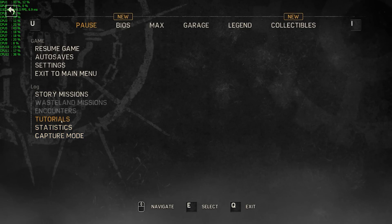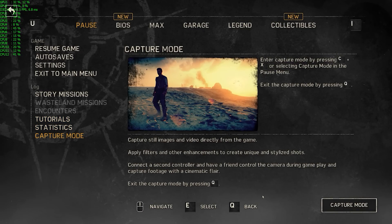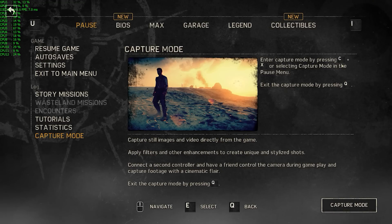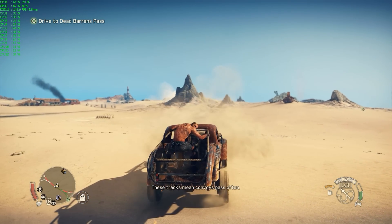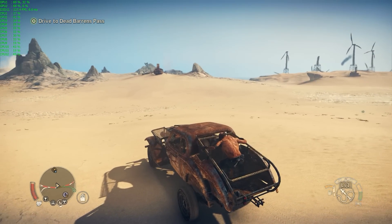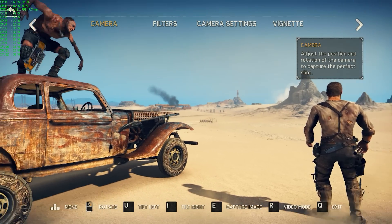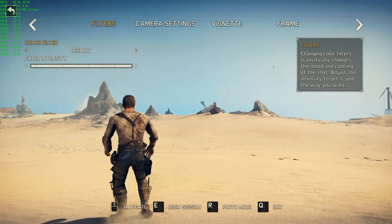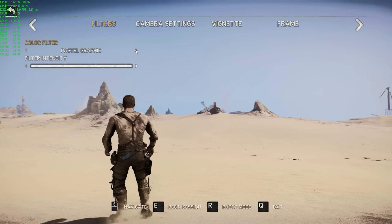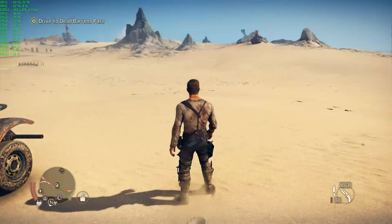Here's the pause menu — you've got statistics, tutorials, and there's even a capture mode. You can go into it by pressing C and X, apply various filters, adjust the camera position, go into video mode, change color filters. I don't even know why they put this in, but it's pretty cool. One of the filter options is terrible — let's not do that.